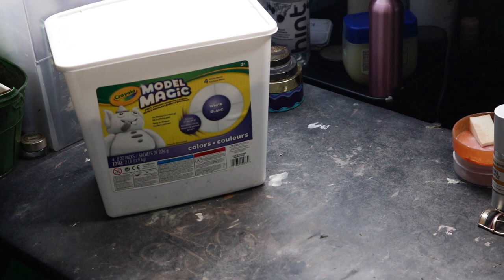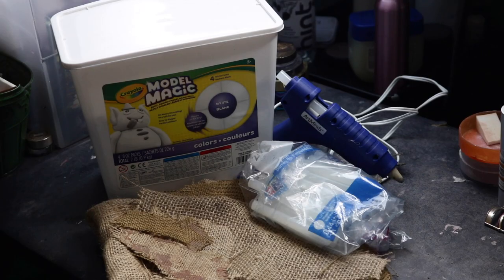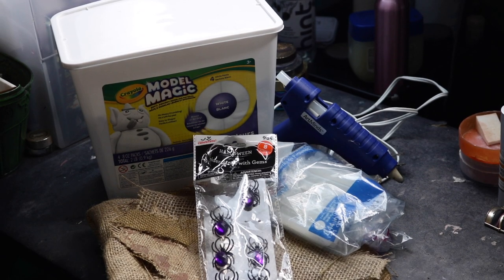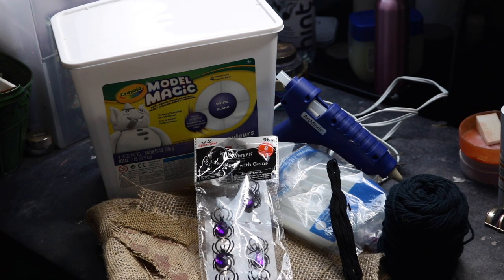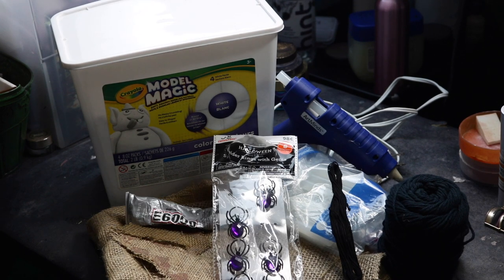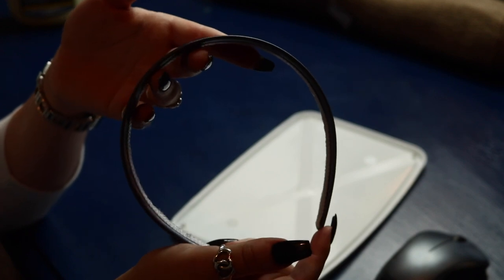Hey guys, so to start off we're going to be making our headpiece. You're going to need some Model Magic in a variety of different colors and textures of burlap, a hot glue gun and glue sticks, some party spider rings that you can get at any Halloween store, some navy yarn, some small black floss yarn, some E6000, and of course a wide headband to glue this onto.